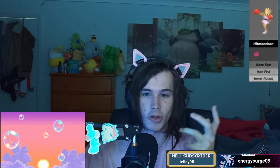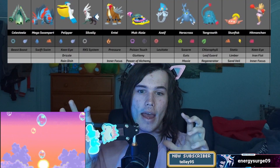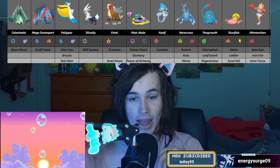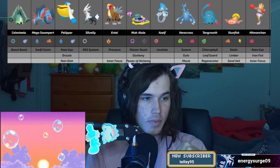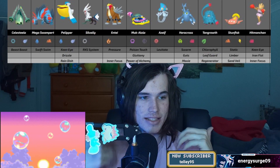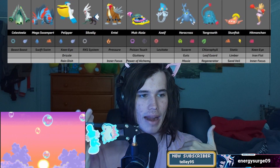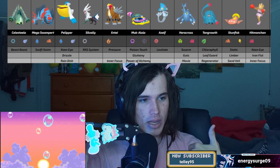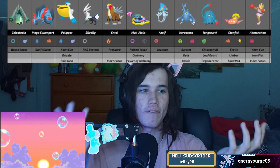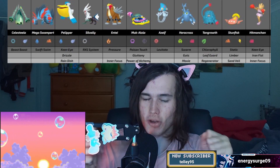Swampert can also learn Ice Punch, so this team should hopefully counteract the weaknesses I was having, which was mainly speed. Stunfisk is very slow, but Hitmonchan is still around 76 speed — still somewhat faster than a lot of my Pokémon — and Azelf being 115 speed is going to be my fastest and probably most valuable Pokémon. You'll probably see in a lot of the weeks that I surprise my opponents.